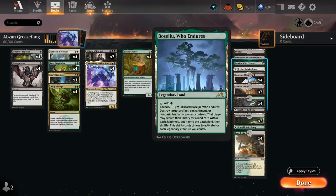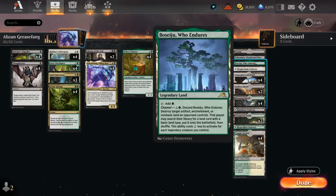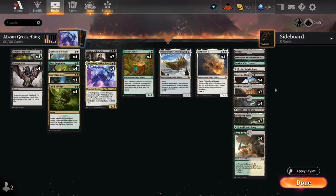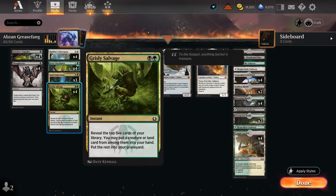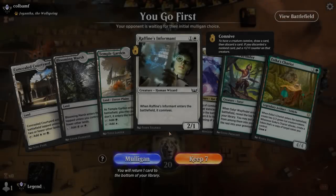The mana base has a few more goodies — all the channel lands, and Abandoned Mire especially is useful since we can channel it and bring back a Grease Fang from our graveyard in addition to milling a few cards. Boseiju can also come in handy, maybe destroying an opposing Parhelion to buy an extra turn. The mana base also has a ton of dual lands — we have the privilege of eight fast lands in these three colors with Concealed Courtyard and Blooming Marsh — so we have access to a ton of dual lands that don't cost us too much life, which matters since we need all three colors relatively early. Satyr Wayfinder and Grizzly Salvage can also fetch extra lands.